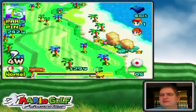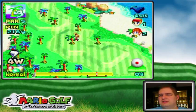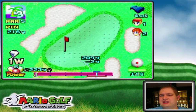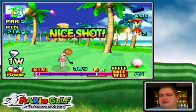Aiming over at the out-of-bounds area — is she going in? Oh, okay, well that's all right I suppose. Looks like I can still make the green, at least with driver, so that's what I'm going to go for with super backspin.